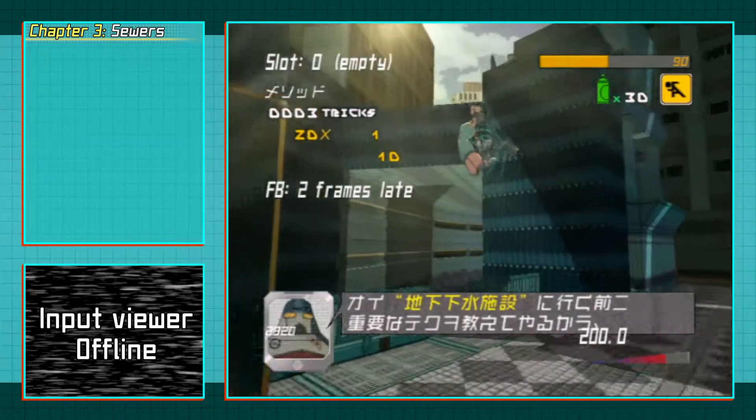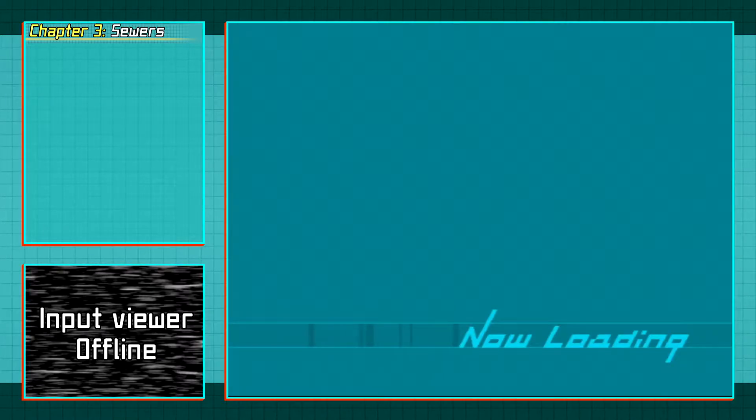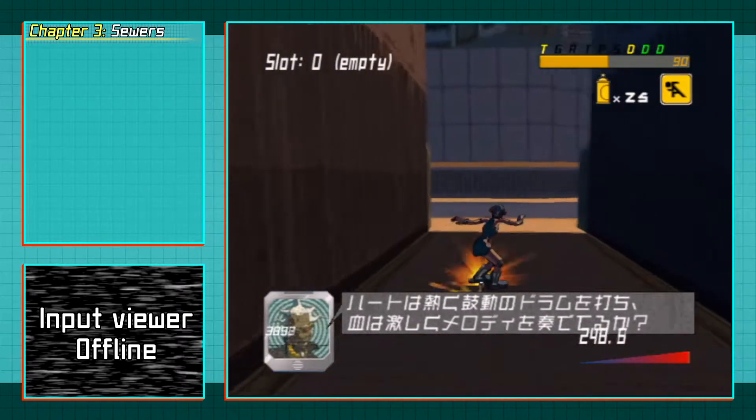It's so short it's basically halfway through anyway. You're going to go into Crocodile Heights and use some cans to boost into this area here, which will give you a shortcut to the sewers.